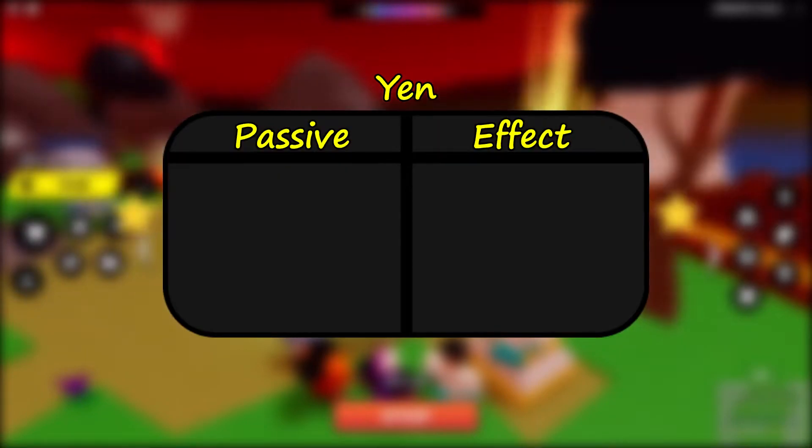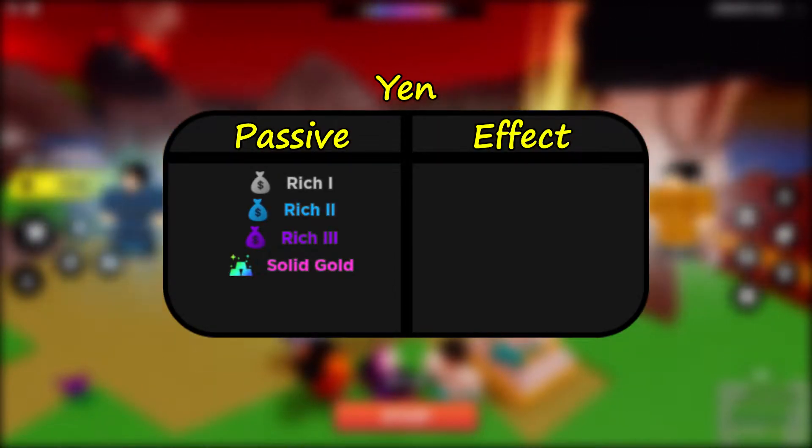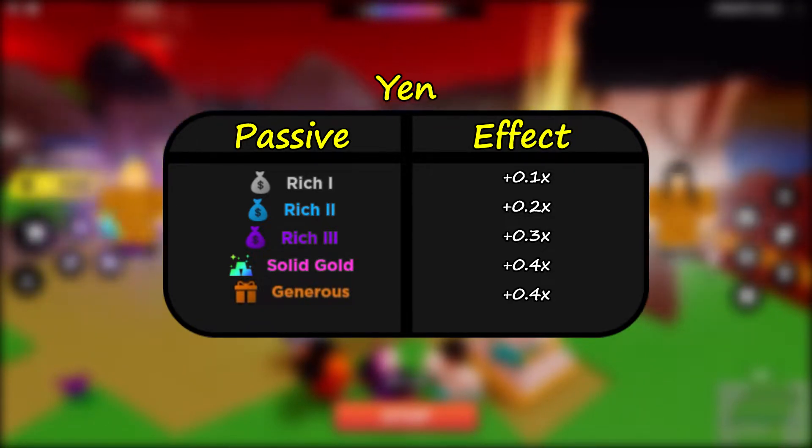Starting off with yen, the passives that grant a yen bonus are Rich 1, 2, and 3, Solid Gold, and Generous. These increase your yen multiplier so you get more yen when you collect it, and more multistars, which is the currency that you use to do max opens with.